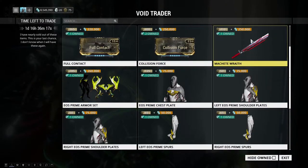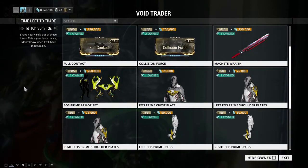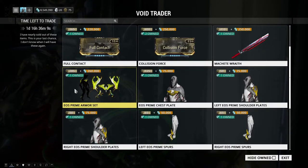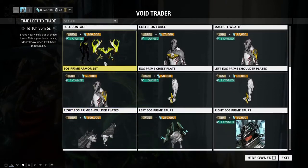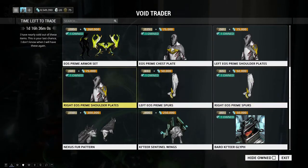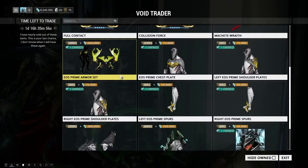I'd recommend the Machete Wraith in its current state. We also have the returning Eos Prime Armor Set — if you don't have it, get it. It's really cool and very prime-looking. Might as well get it in the bundle if you haven't already.